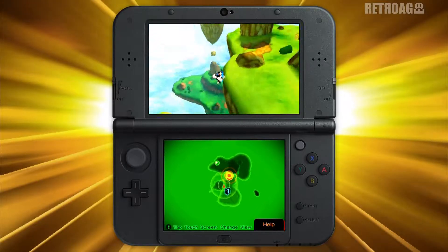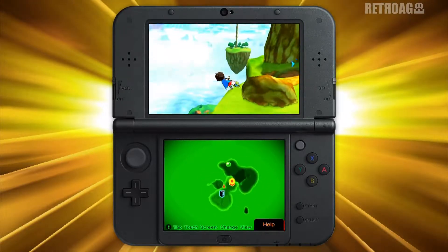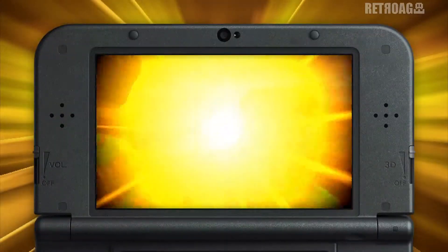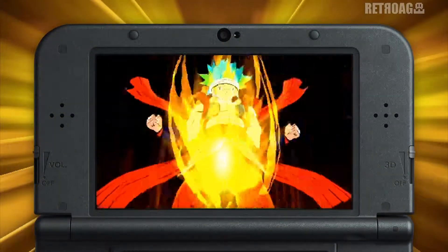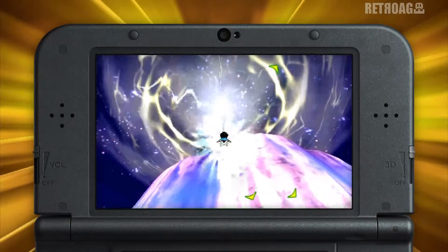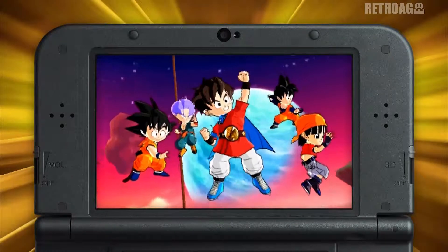Watch the bottom screen — every character will show up here, whether they want to battle, give you a quest, or offer advice. Fight, collect, and fuse your favorite warriors to unlock bigger and more exotic Dragon Ball locales, bringing you closer to forming the most powerful team in the universe.